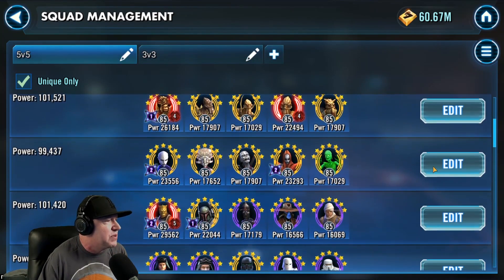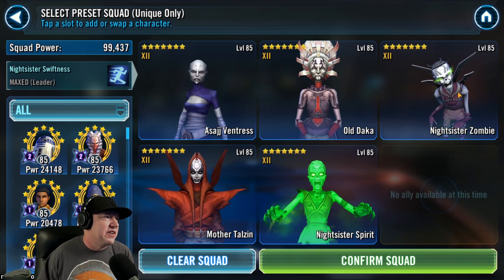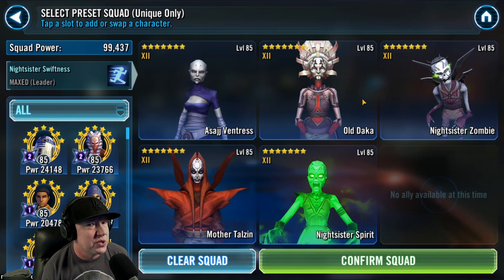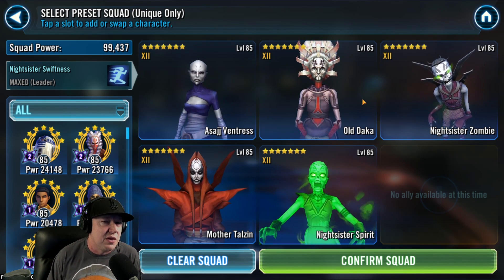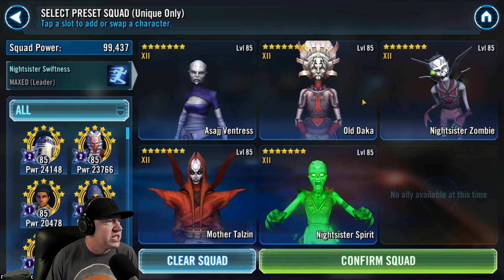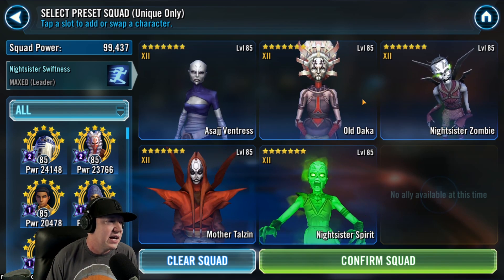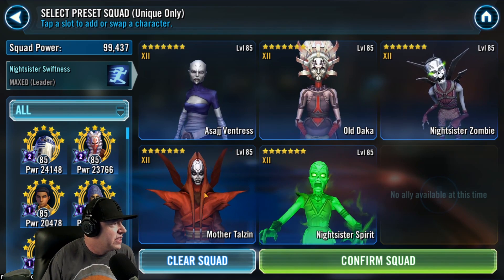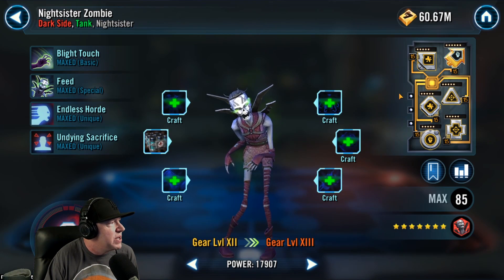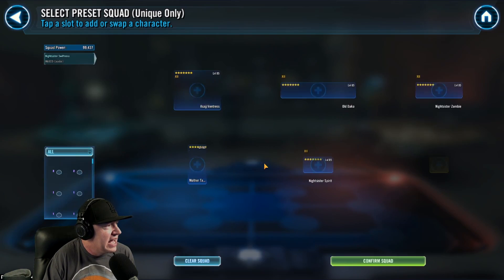Next is Nightsisters. The idea here is Daka — Nightsister Zombie can revive, and if there's a mass AoE, we want to give Daka the opportunity to revive first because she can revive the rest of the team. It's the same concept as the JKR Savior passive — you want it allocated to Jolie rather than somebody else. So Daka needs to go in the second slot. Also, if she stuns with her basic, the other attacks coming in on the assist from Mother Talzin can be evaded if the target is stunned. Nightsister Zombie needs to go third because of Tenacity Down — more negative status effects will apply.